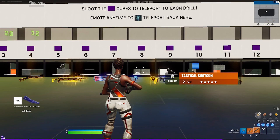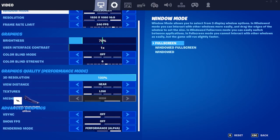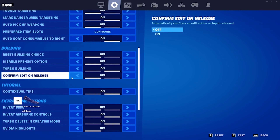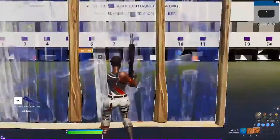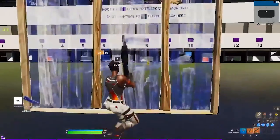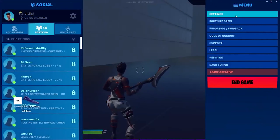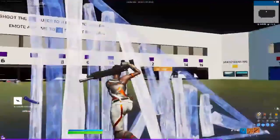So here's the reason every pro doesn't use edit on release. In this clip, with confirm edit on release ON, when doing a right-hand peek the player is exposed and would die. With confirm edit on release OFF, the crosshair placement is better and you're less exposed. That's the reason — thank me later.